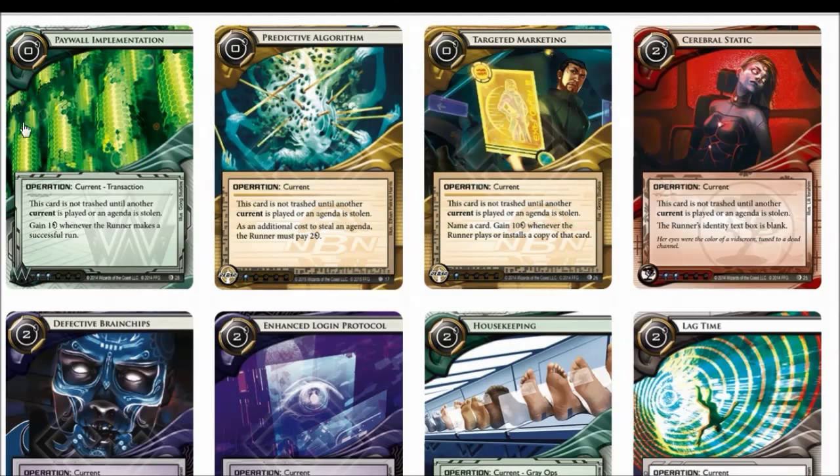The main current you build around is Paywall Implementation, and the side current counters specific matchups. Cerebral Static is pretty good in the current meta — it really shuts down and completely turns over the game for certain IDs. In particular, it completely counters Maxx, who is very reliant on the innate ID draw. If you can keep them from drawing cards the entire game, you're going to have a very good time, because their deck is simply not built for manual drawing. It is also fantastic against Noise, which is one of the strongest archetypes right now. Everyone is complaining about Faust Noise — well, Cerebral Static completely solves that. And even if there are agendas in Archives, you can let them steal the agendas, use your ID again, and Cerebral Static comes back to play. It costs 2 to play, but it's well worth the cost against these specific matchups.